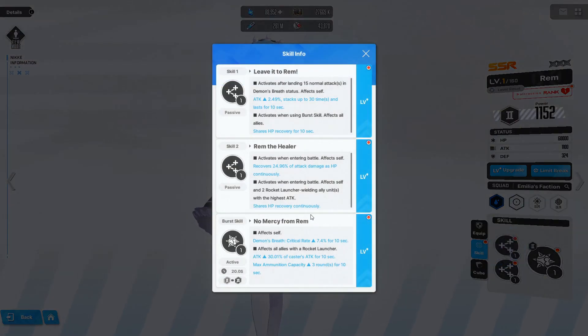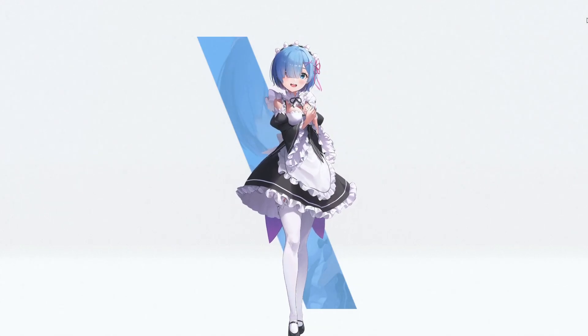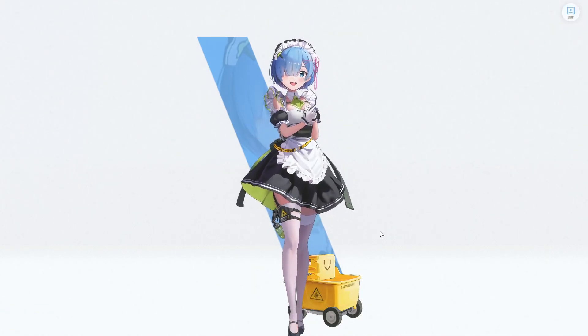And for those that are interested, here are her skills, though at level 1. Then here's her full default art. Rem also has an event outfit — this one is based off of Soda's maid uniform.